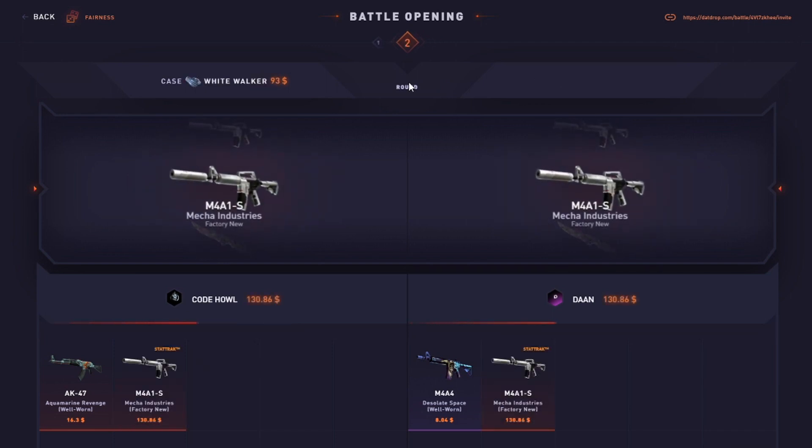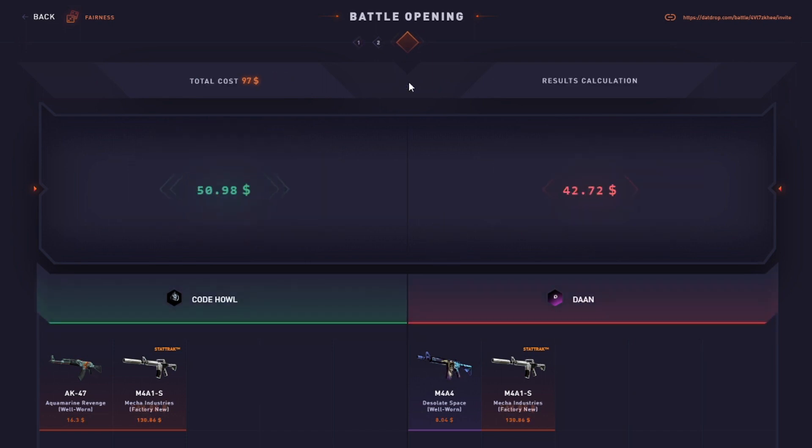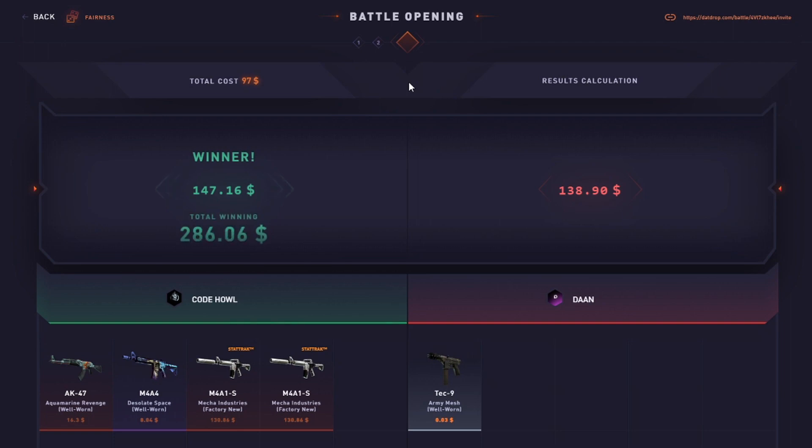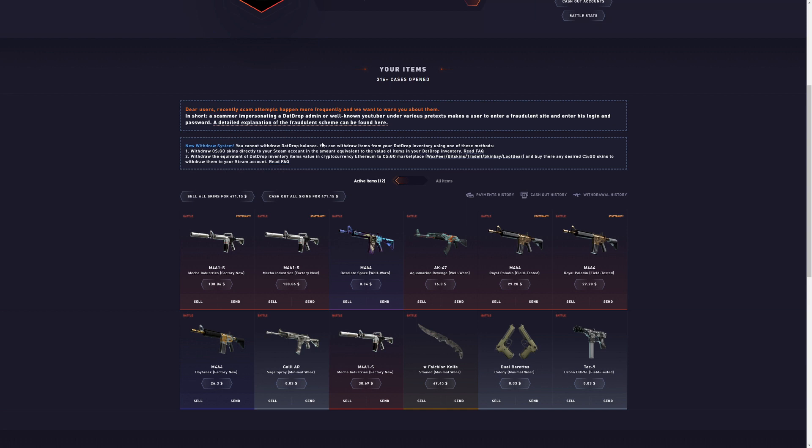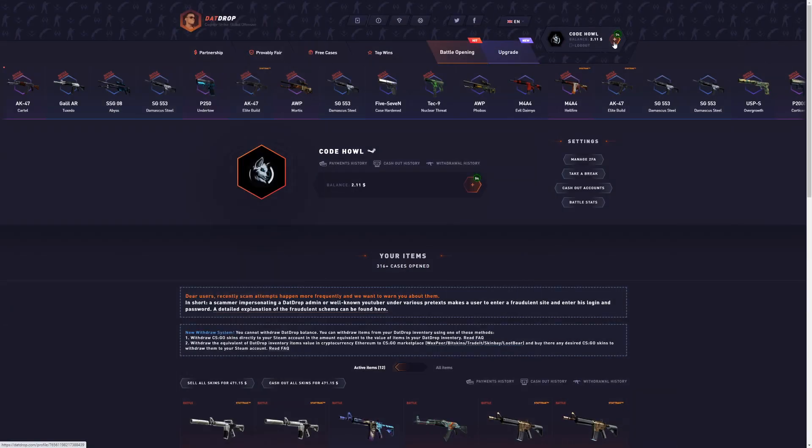130! Oh my god, that is such a good dub — and this is why the White Walker case is the best case. This is why I decided to sell back. Oh my god, that's a beautiful dub — that is a perfect way to end the video. From being down almost $300, then clutching it up and making it to almost break even — that's a pretty good dub in my opinion.